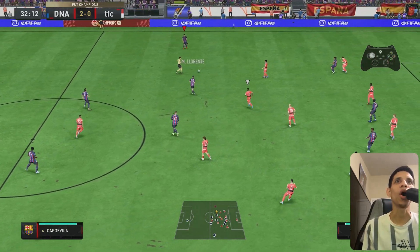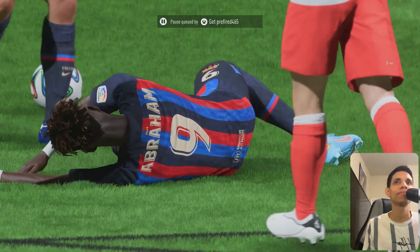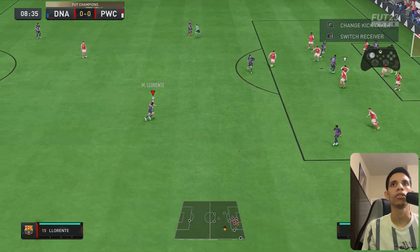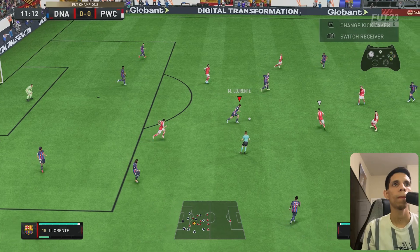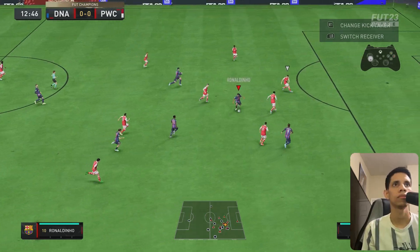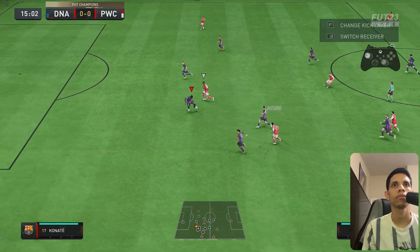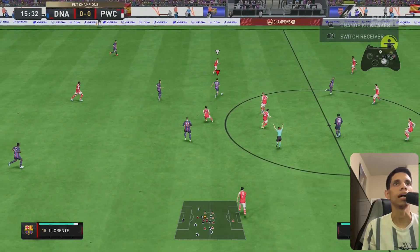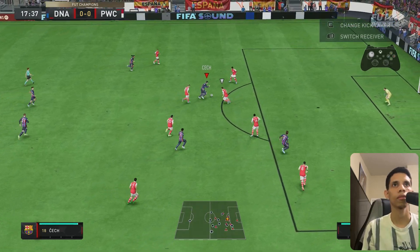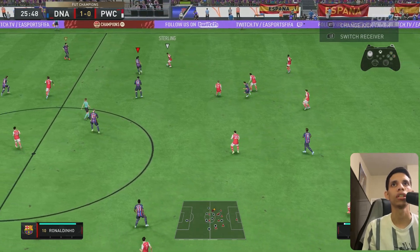He reminds me a whole lot of Bellingham. Game number two — Walker, Ruben Diaz, Van Dijk, De Bruyne, Martinez. Look at that movement on the left stick — crazy. Llorente with the cross. He keeps really good control of the ball. That step-over speed boost is nuts.